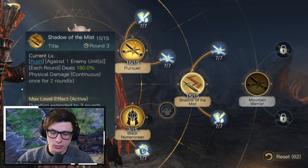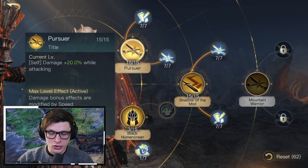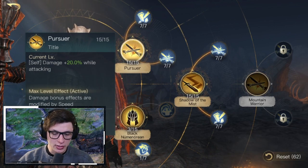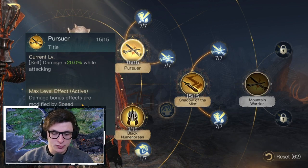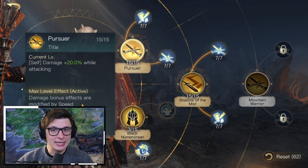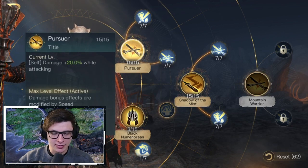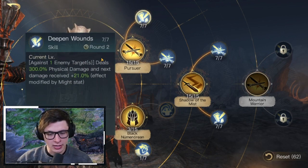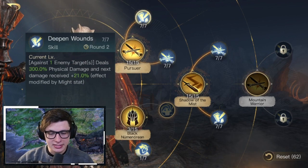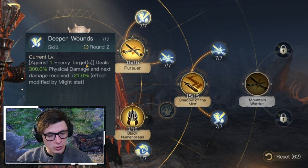Going into R1, Pursuer gives him 20 extra damage while attacking, and the max level effect has his damage bonuses modified by his Speed stat. That 20 extra damage just stacks on top of everything else.